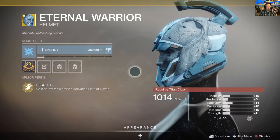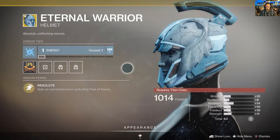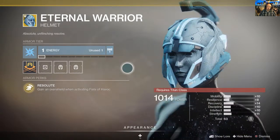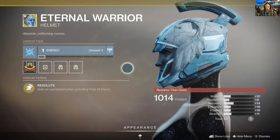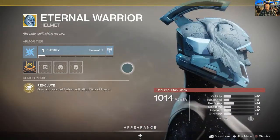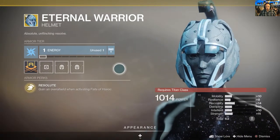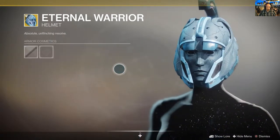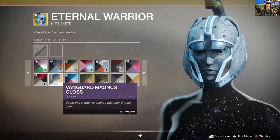Moving on - Eternal Warrior for Titan. Another good looking one really. You gain an overshield when activating Fists of Havoc, so if you are on that perk tree this is pretty good. The overshield is quite useful in busy areas, especially if you're running Fists of Havoc into a very busy area. But that's it - that's his only perk, so it's limited to one sort of tree really. I can't show you anything on that but we can show you a better shader because this thing looked nice.